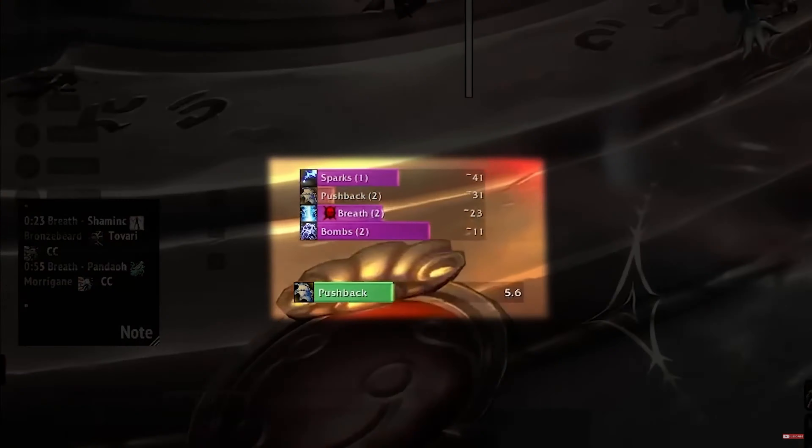Nameplates are something we want looking as clean as possible while still giving us crucial information, and Plater is going to help with that. This is essentially WeakAuras for your nameplates, giving you the options to do whatever you want. It's an absolute massive add-on, but luckily we don't have to figure it all out ourselves — I'd always recommend grabbing existing profiles from other people as a base and making changes from there. The one I use and highly recommend is from Quasi; this guy's a madman when it comes to UI setups, and you can find it in the link below.